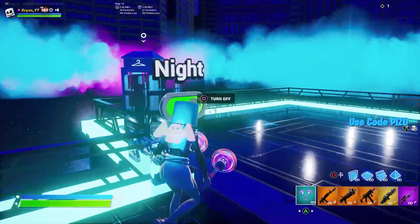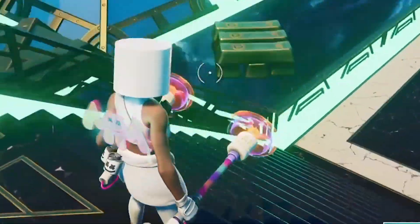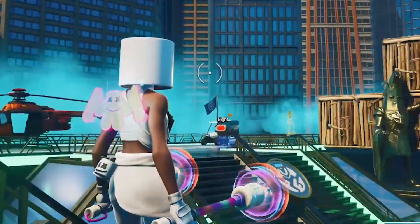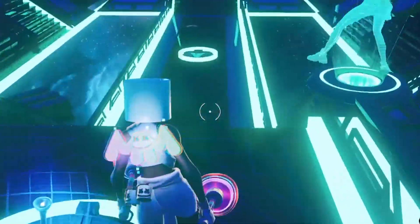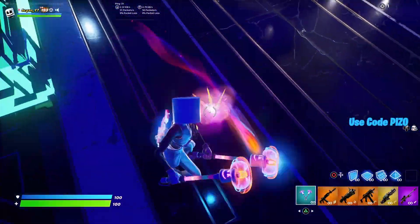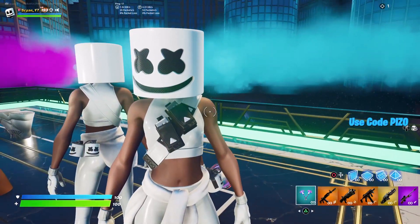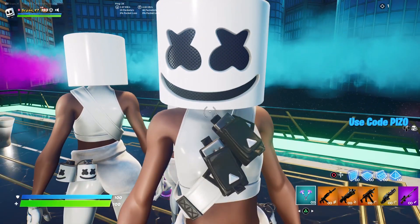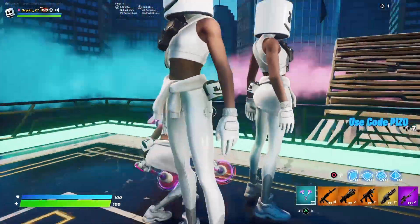Let's check out the pickaxes. There's a glowing effect on the top, a marshmallow changing colors, though the stick looks a bit weird. The control pickaxe at nighttime looks incredibly cool — really dope. The splash effect looks great too. Looking at the skin from the front, the helmet is basically the same as the original marshmallow, and even the chest piece matches the other marshmallow skin.